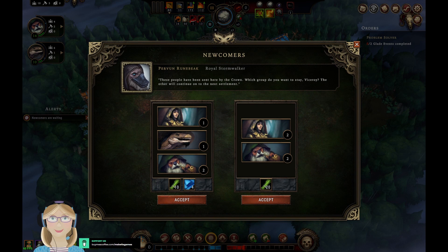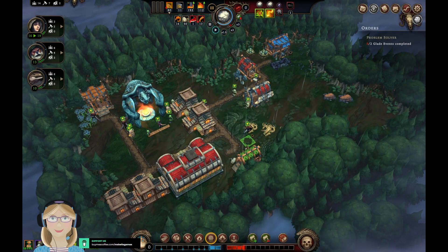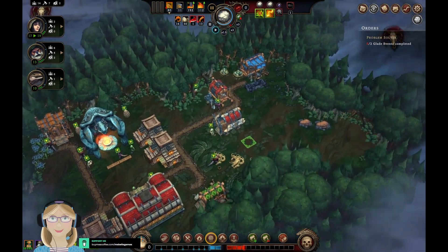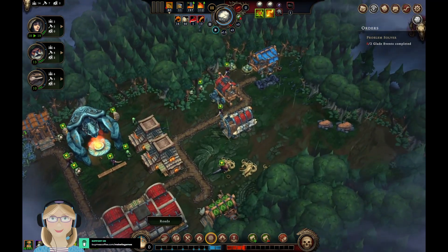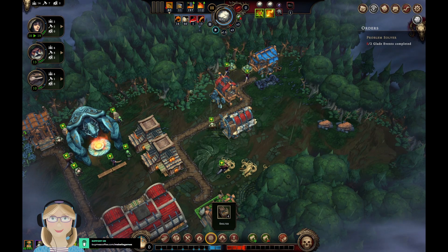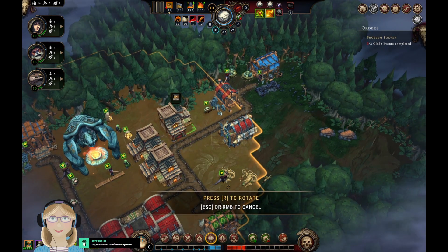Two humans, two beavers, or a human and a beaver, or two beavers and a lizard — and 10 reed or fabric or 20 reeds. We're going to go with two humans and two beavers. Now we need a house again — unfortunately we have some people to do that. We're going to put a shelter right here.